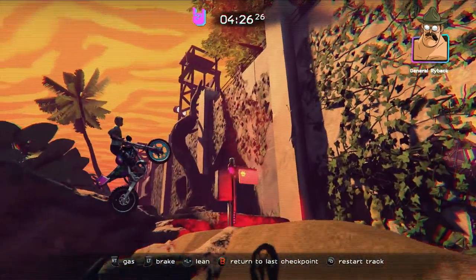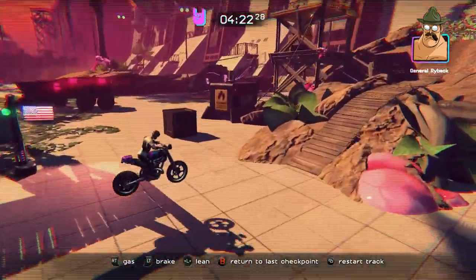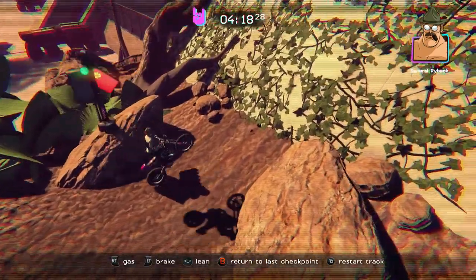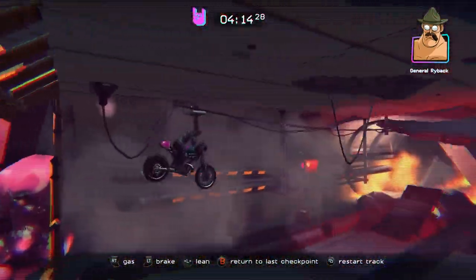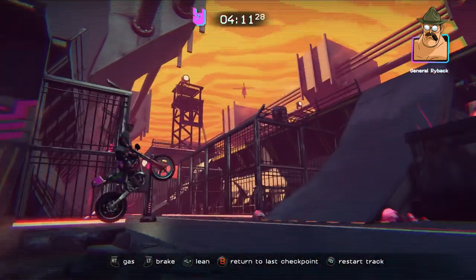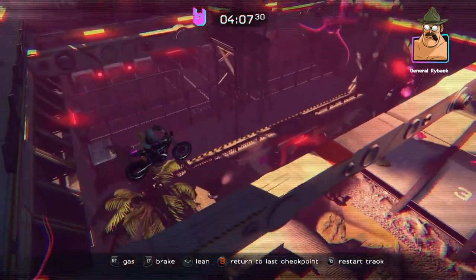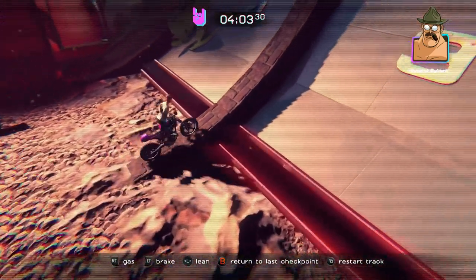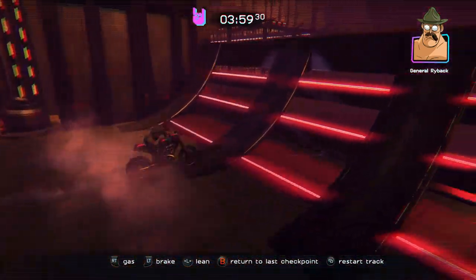A lot of the achievements are campaign-based. 'Welcome to Trials of the Blood Dragon' — also called 'On Deadly Ground' — is just for beating the first level, worth 20 gamer score. 'Life Finds a Way' — escaped the fury of a monster — is also 20 gamer score. They're basically all campaign achievements.